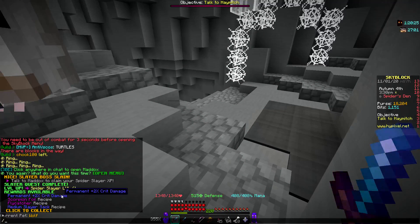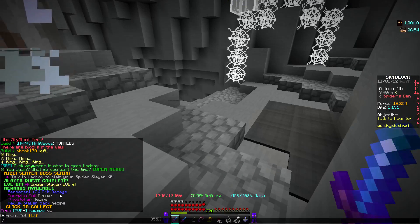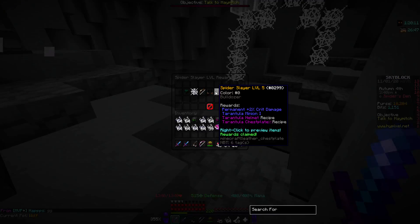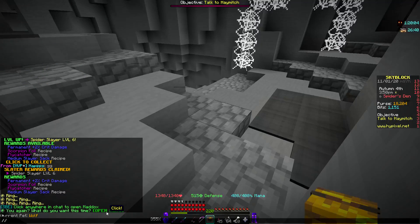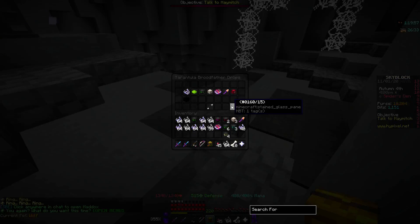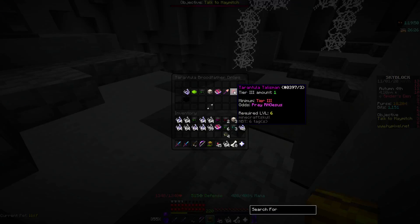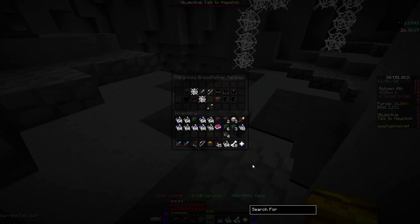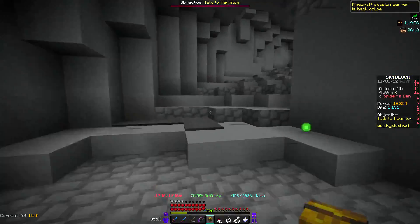Let's go — I just hit tarantula slayer level 6! I didn't even realize that was the final one. That gives us 2% crit damage, and the Scorpion Foil, Fly Catcher, and Medium Slayer Scythe recipes. Let me claim that. Now if I check with Mayor Aatrox I should be able to drop the tarantula talisman — this is what I've been grinding for the entire time! You can drop it at tier three, which is perfect.